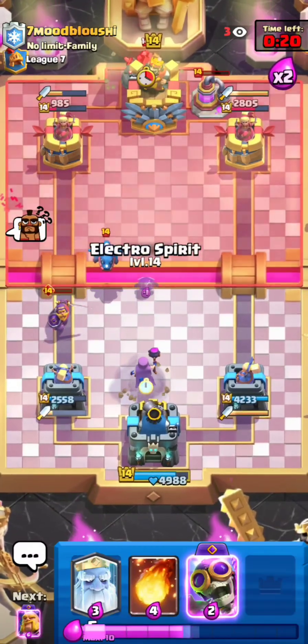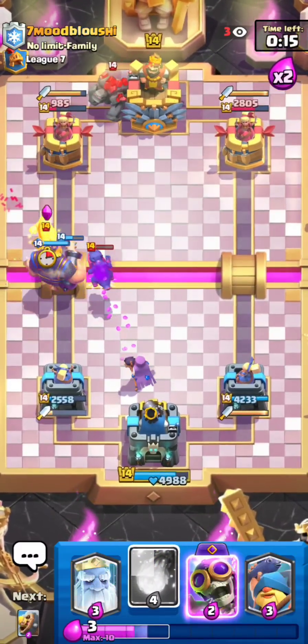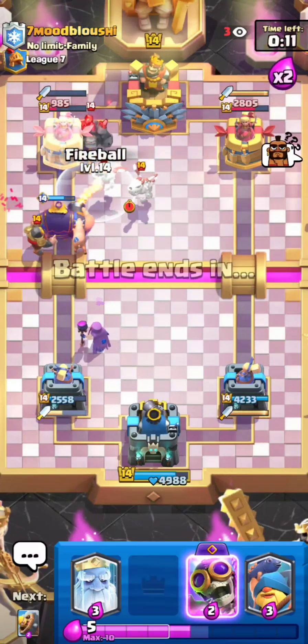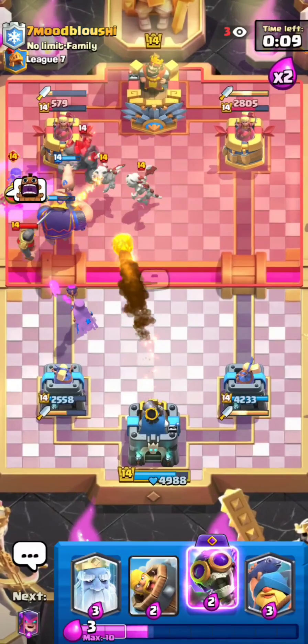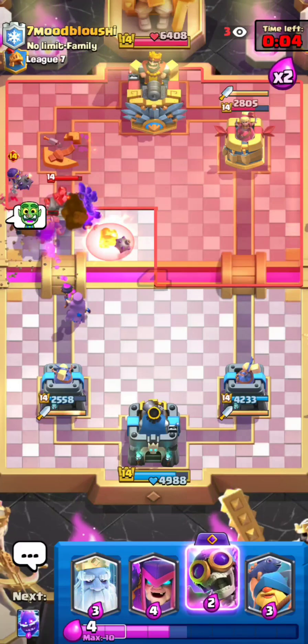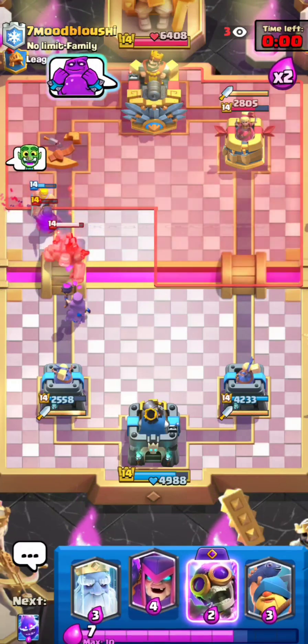I'll go for my Mother Witch. That's a really bad Golem — I could just go for an RG at the bridge and he really shouldn't have anything to defend. I can just go for a Fireball on the Skeleton Dragons and that should be a very nice tower down. I played it pretty well, though he also didn't play the greatest. Let's jump to the next match.